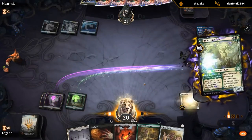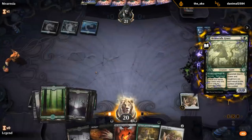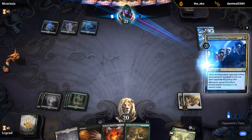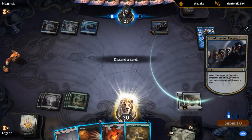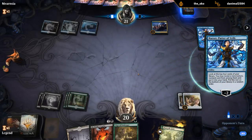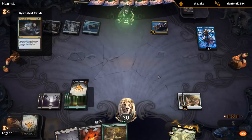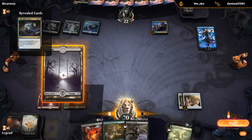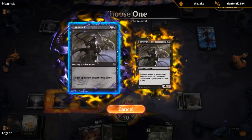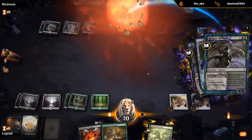Playing Innkeeper is also reasonable, since that could pressure Narset. And then Disfigure can go. So we've got our value engines in play, but there's a Thought Erasure — oh well. Opponent's going to have to discard six cards here. And there we go.